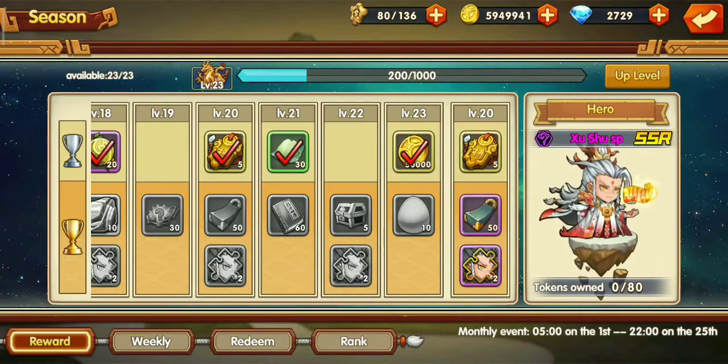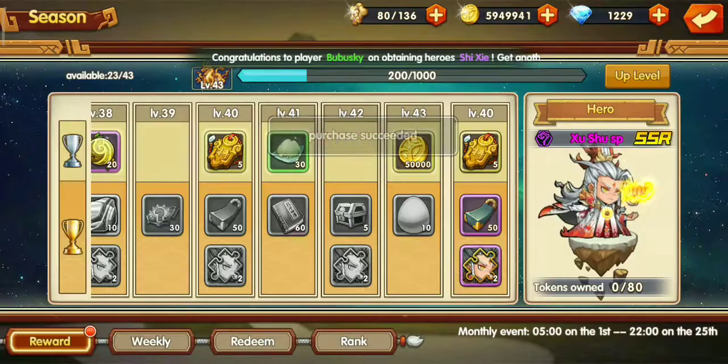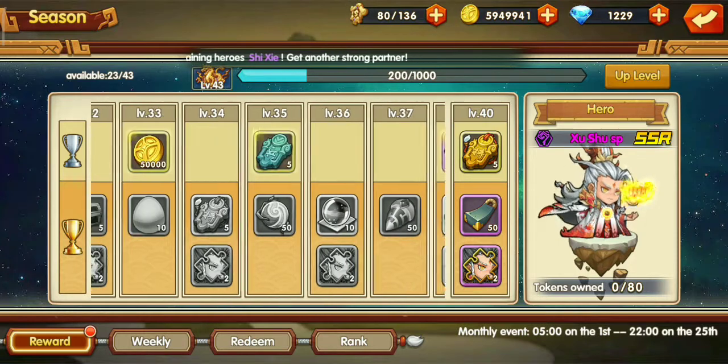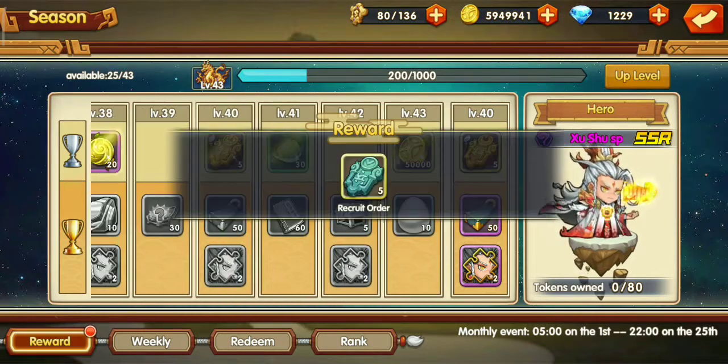Or if there is no diamond consume event, you can use diamonds to upgrade your level in the season event. With 1500 diamonds you can upgrade 20 levels and get a reward of 10 pieces hero order and recruit order. You can buy once per day.